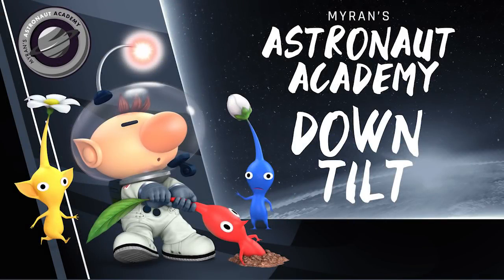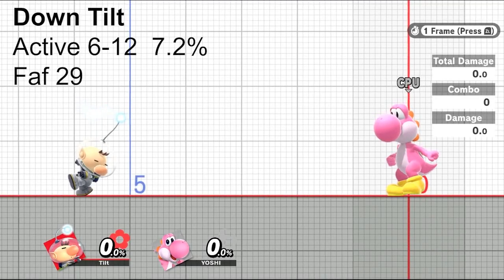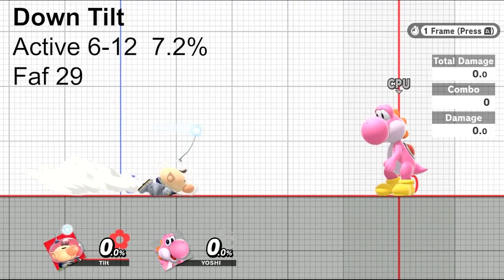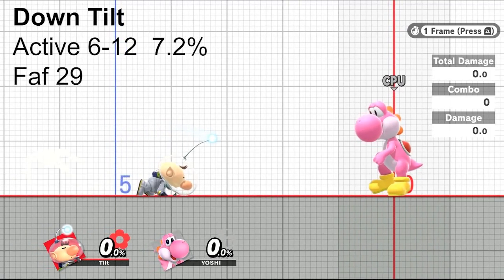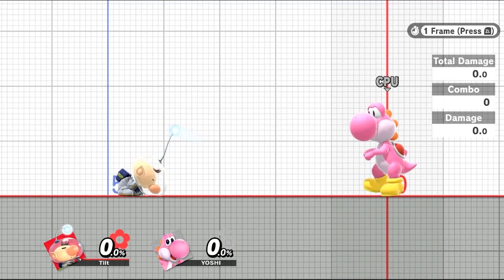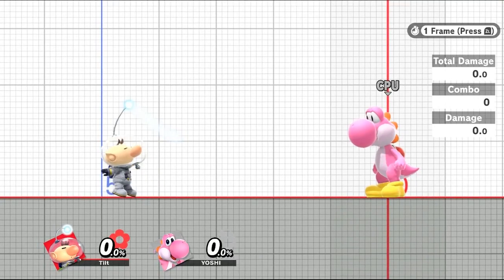Down Tilt will be the first tilt I discuss. Down Tilt comes out on frame 6 and is active for 7 frames, finishing on frame 12. It has a FAF of 29 and does 7.2%. It's a relatively quick move, being only slower than Olimar's jab. It sends at an almost straight-up angle, going slightly away from Olimar. A strength of Down Tilt is that you can use it consecutively to get combos on lower-percent opponents who are heavy or fast fallers, due to its low knockback.